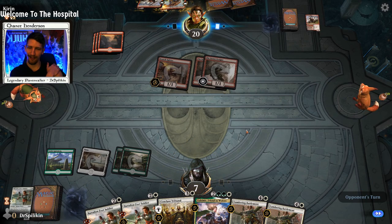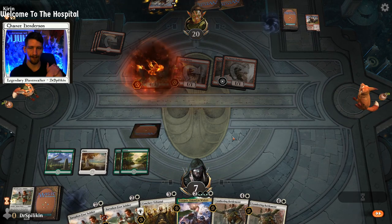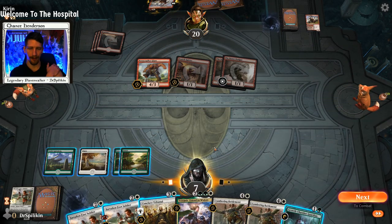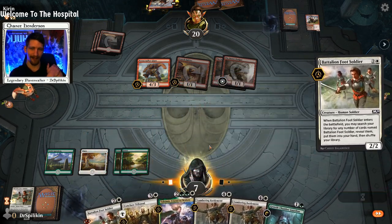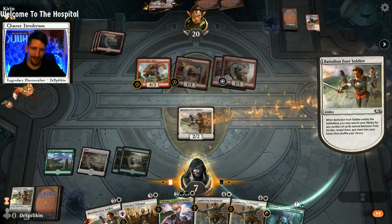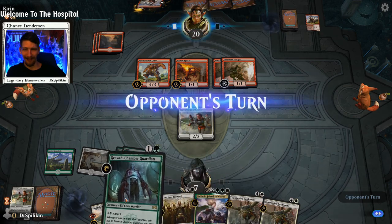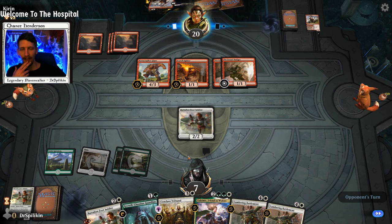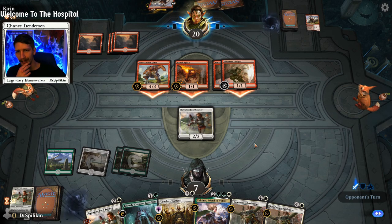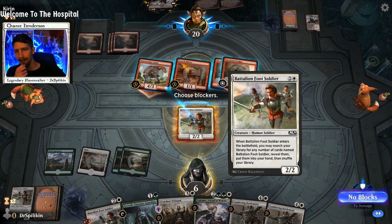We'll block the Rim-Rock Knight as it's the biggest threat. We're down to seven, really could use that Tolsimir or another Knight of Autumn. Growth Chamber Guardian or land — this is so awkward when you just don't get a land for a while. Yeah, I guess it all came down to that Incubation Druid play — had we not defended with the Incubation Druid we would have been fine. Now we're just dead.